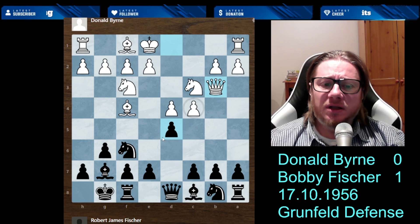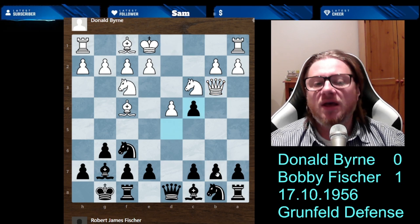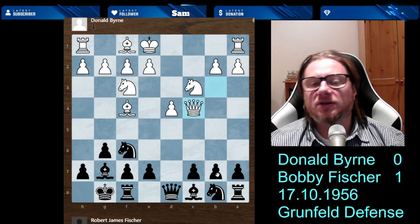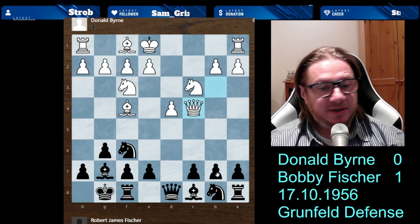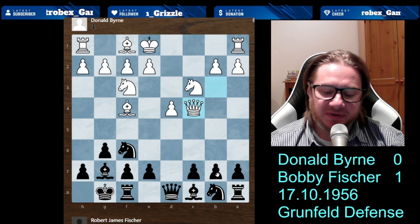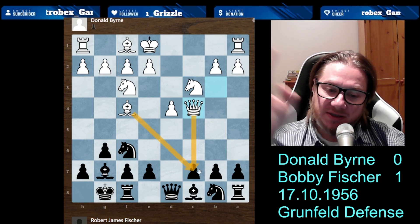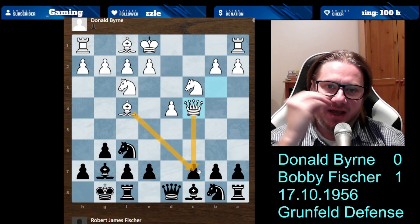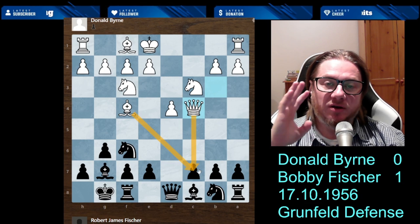Queen b3 attacking this pawn three times and keeping an eye on b7 — you need to address this. Bobby decides to play d5 takes c4, which attacks the queen, and queen takes. Now White's queen position is slightly exposed and will be attacked by various pieces. Then c6 — a multipurpose move. You probably noticed there is a bishop and a queen aiming at c7. It's always important to understand every single step you are playing and study super-grandmaster games.